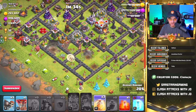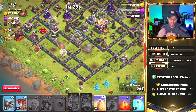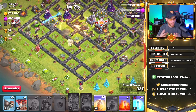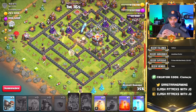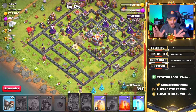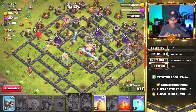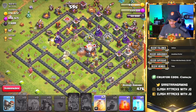Once we get the queen up to level 20 or 30, things will get a lot easier and we'll be able to walk her for an extended period — maybe take down a quarter or half the base with a queen walk alone. The best thing about miners is they're a very diverse troop for farming. They can take out an entire dead base if high enough in level. You have to make sure you're upgrading your troops.